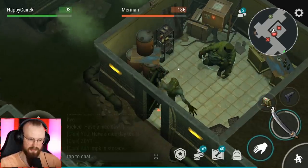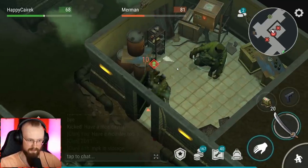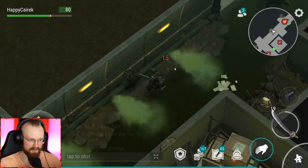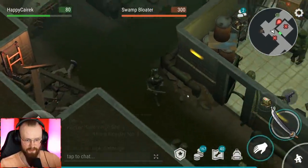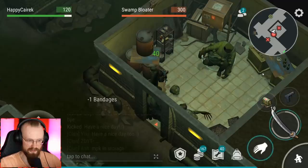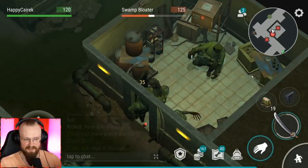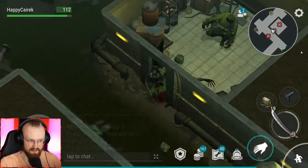You can aggro the swamp bloater close to this door, hide over here, and just wall trick it - it's not really that hard. At the same time, I wouldn't even suggest wall tricking swamp bloaters since they only do four damage. It's kind of sad to wall trick them. Wall tricking is very useful when somebody does 20 damage to you and you're fighting three zombies at once, but for these guys it's useless.